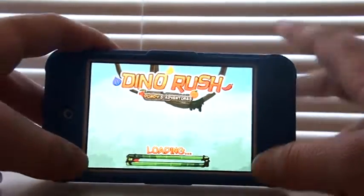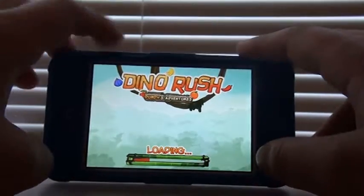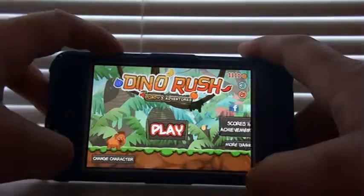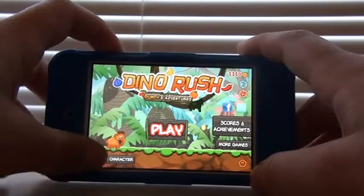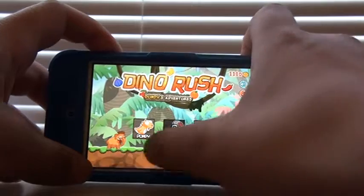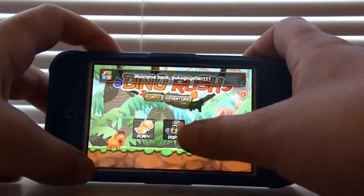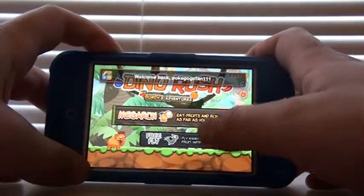There we go. It's really fun. It's Dundee's Adventures and you can buy different characters — I have three of them. My favorite is the Elephant Marvin. You can see him right there. So I'll be him and then I'll show you how to play.